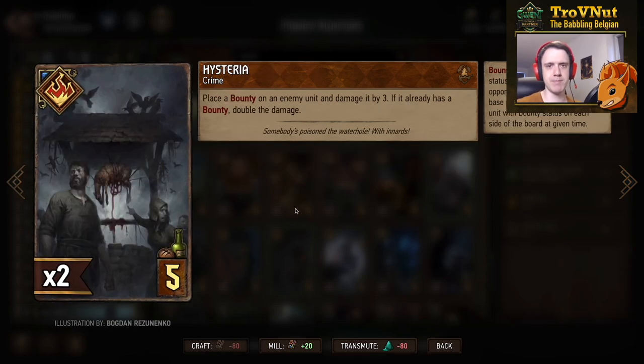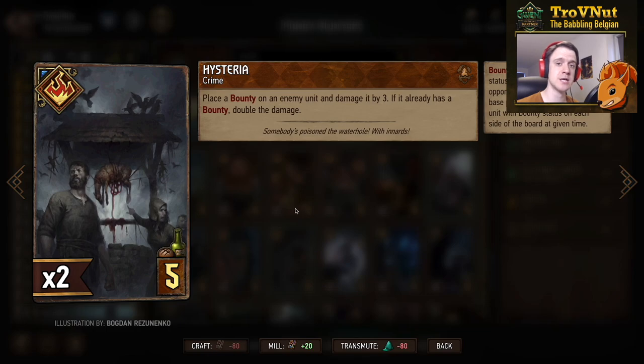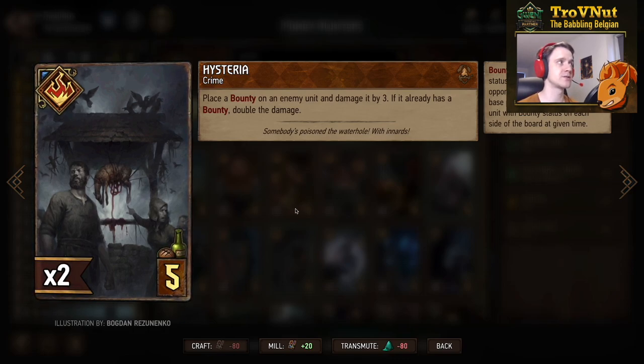Then Hysteria, another bounty-supported crime card: place a bounty on an enemy unit and damage it by three, but if it already has a bounty, double the damage to six — which is very powerful indeed, especially in this deck. It also just applies bounties, so it's another card that gives us bounties. And of course you get one extra coin from Line Pockets as usual.